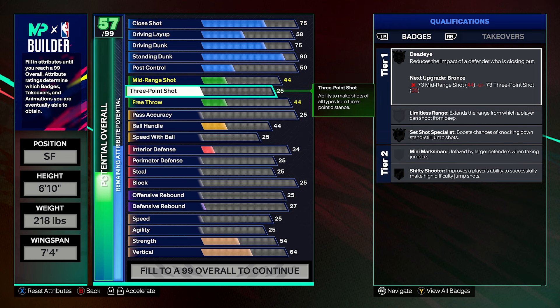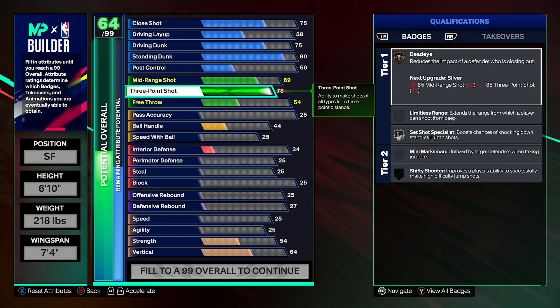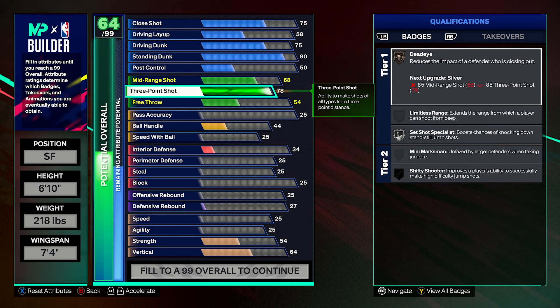Unless you're getting standing dunks, you don't really want to be trying to finesse your way around the rim, because we have a 78 three-ball, which is what we need to get that silver set shot specialist. That's why we went 7'4" wingspan — 7'5" would put us at a 77 three, so we wouldn't get silver set shot specialist. And that's why we want that badge. Then we'll get a 68 mid-range shot. As you guys have seen in my jump shot video, I go absolutely off on this build. I can hit a lot of shots off the pop anywhere around the three as long as I'm standing still at a very consistent rate. Watch my shooting tutorial videos and how to shoot instantly — you'll be shooting very well instantly.